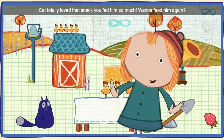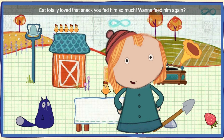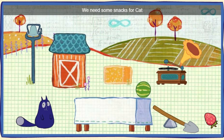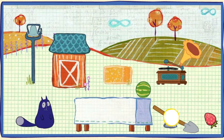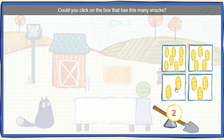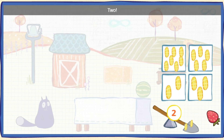Cat totally loved that snack you fed him so much! Want to feed him again? We need some snacks for Cat! Here's the number of tasty snacks Cat wants to go flying into his mouth! Could you click on the box that has this many snacks? One, two — two baby corns! Whoa, you did it!